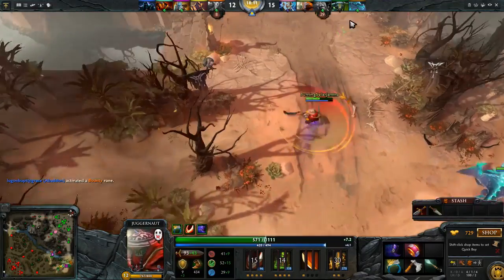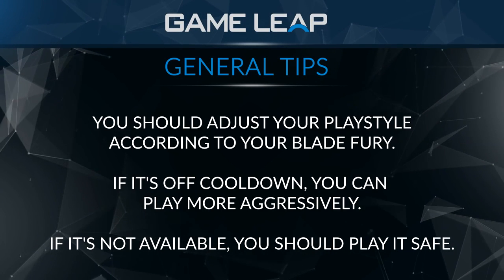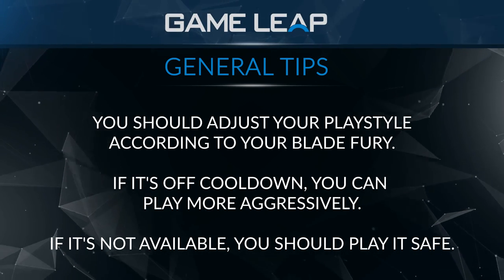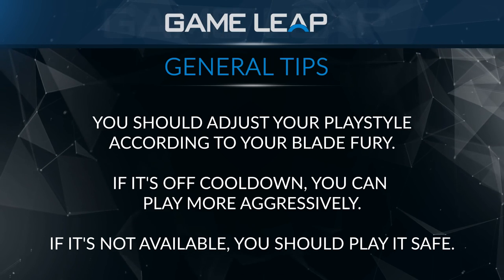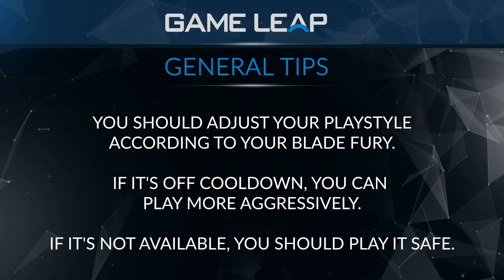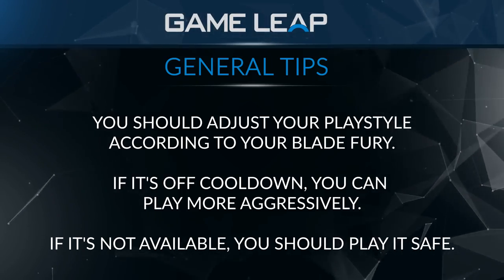It is a relatively low cooldown at max level, so once you get to that point, you really just have to kind of treat it like a Slark Dark Pact — when it's off cooldown you can play much more aggressively to defend yourself with it, and when it's on cooldown you have to play a little more attentively so that you don't go on heroes that can just stun you, like Lion or Earthshaker, or even simple stuns like Vengeful Spear, Windranger Shackle — heroes that can lock you down if your spin is on cooldown.